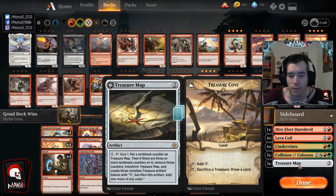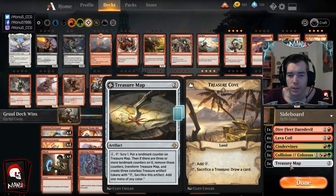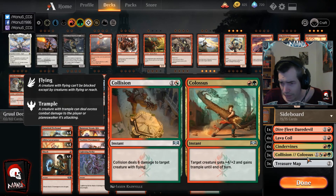Treasure Map comes in alongside Cindervines, and sometimes even without it. Against something like Sultai you want Treasure Maps but not Cindervines — you go into Frenzy, Treasure Map, removal mode, killing their critical creatures like Wildgrowth Walker, and then grind them out with your card advantage engines.